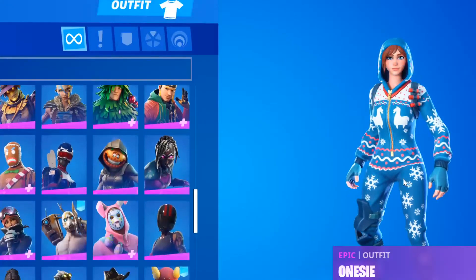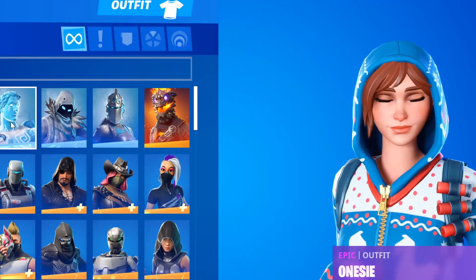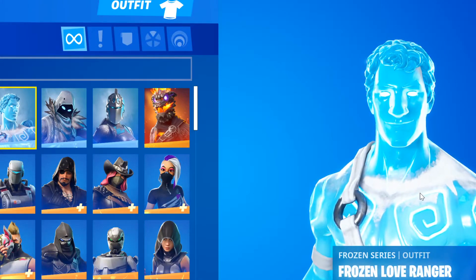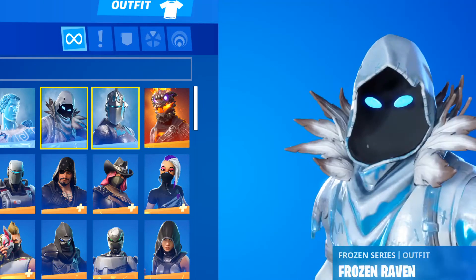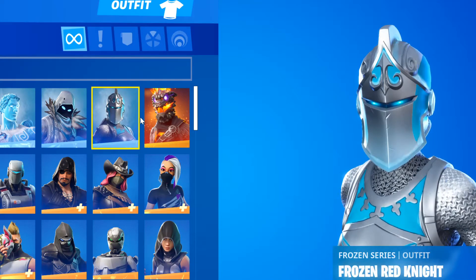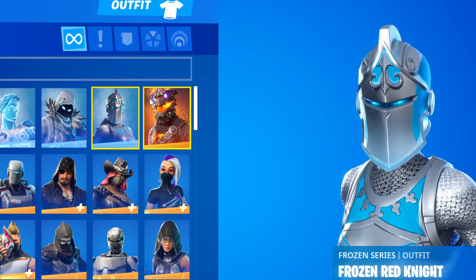We're gonna start off with the skins. So first off, let's go all the way up. You guys can see we got the Frozen Love Ranger, which you get from that set. You also get the Frozen Raven and the Red Knight from that set. I don't know when that set's gonna come back, or if it is.